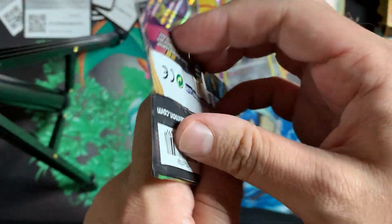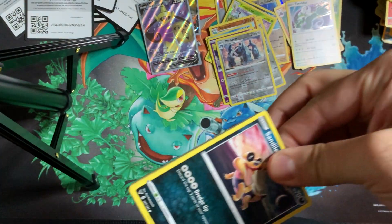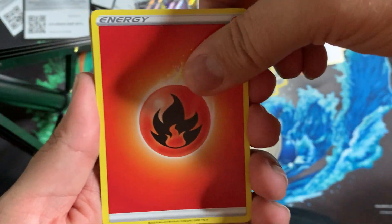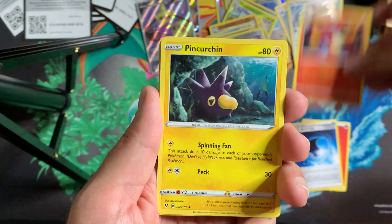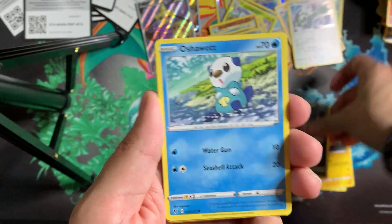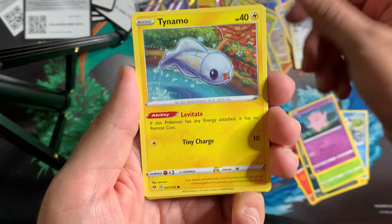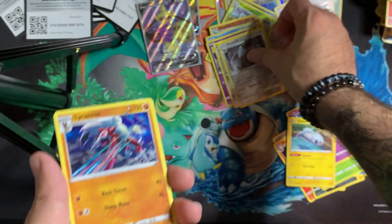Last pack of the first triple pack. We got a Fire Energy, a Wailord Energy, another Charmeleon, Pinchurchin, Sandile, Oshawott — these cards are all sticking together — Pineco, Clefairy, Tauros, Reverse Excadrill, and a Lycanroc non-holographic.